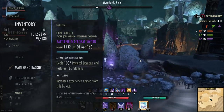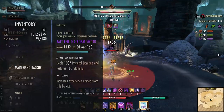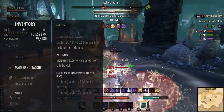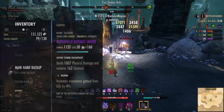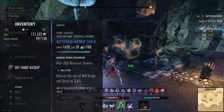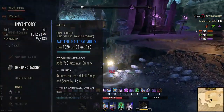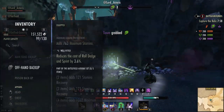For the back bar I'm using two pieces of whatever you want — literally whatever you want. I've gone with Battlefield Acrobat for more regen. You could choose a Defender piece for more defense, or Reinforced for more armor to hit that 25k. Anything with a two-piece armor bonus like Armor Master or Death's Wind will work there.